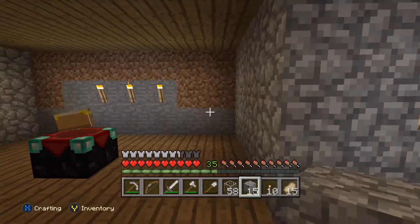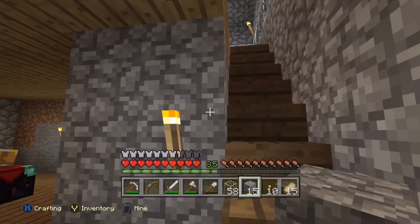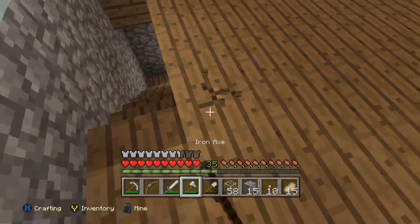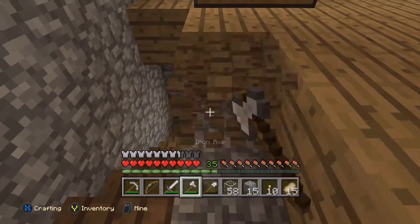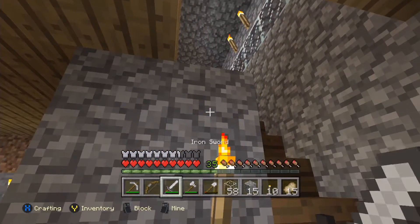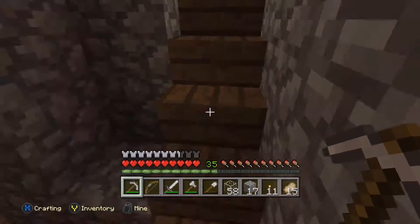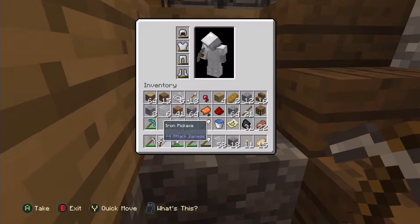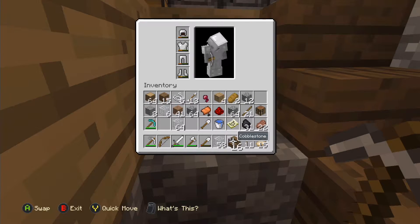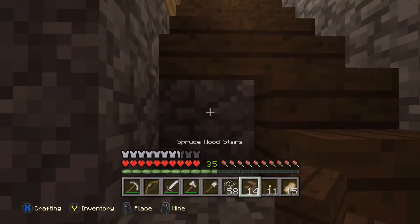That kinda looks a little bulky - we might have to fix that. Maybe make it two wide or whatever - let's see what that would look like. Actually, that might be a good idea. He kind of couldn't access the chest but I think that'd be pretty cool. We got the stairs for it - let's see what that looks like.